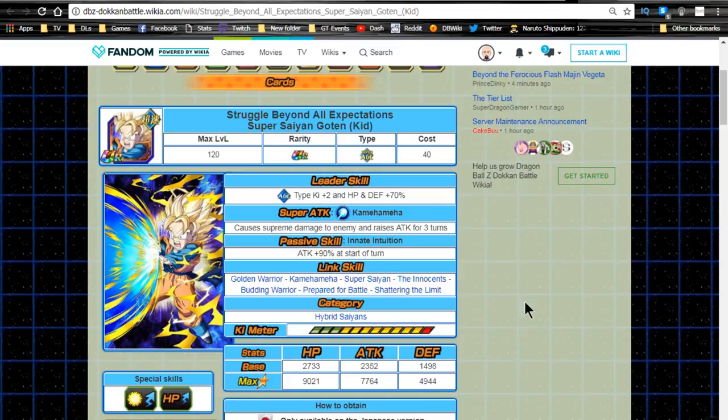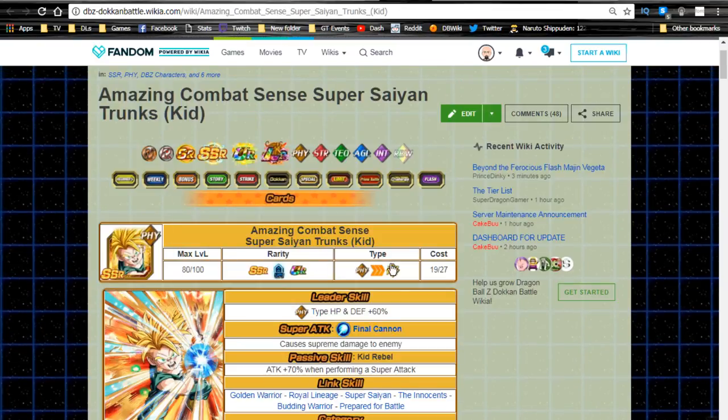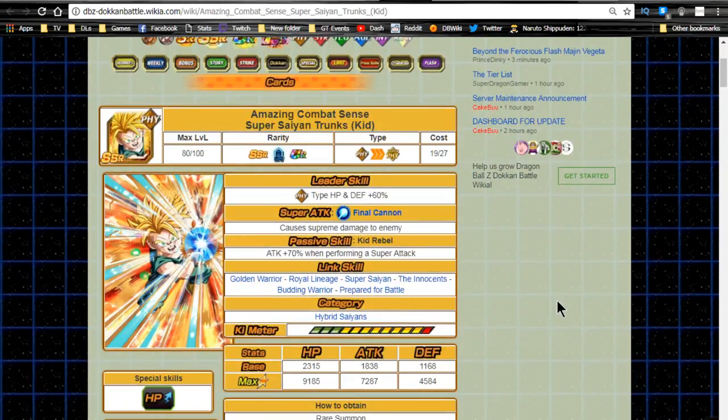Overall, decent cards but my top pick from this banner is the Physical Super Saiyan Trunks Kid Dokkan awakening. He is the number one unit worth pulling for — make sure you lock him up and save him for Super Saiyan 3 Gotenks, who should be coming out in the next week or two. Thanks for joining me — subscribe if you're new and I'll catch you in the comments.